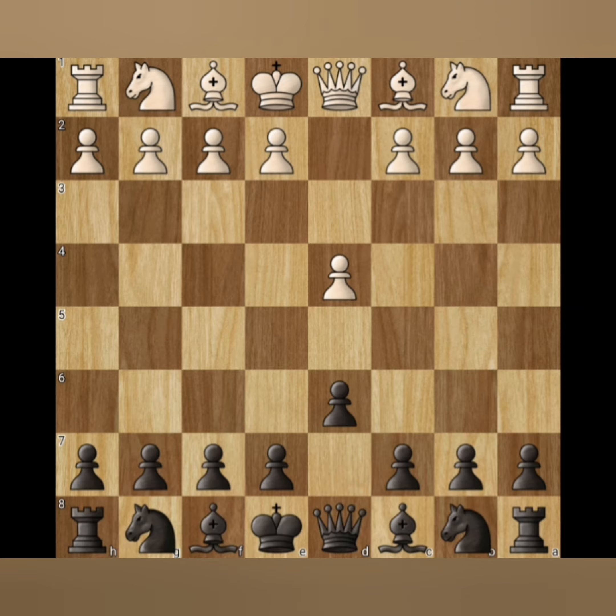d4 d6 — this opening is called the Pirc Defense. c5 — this is the Sicilian Defense.